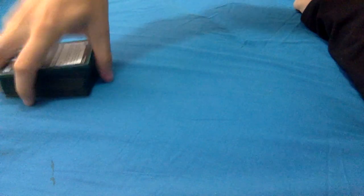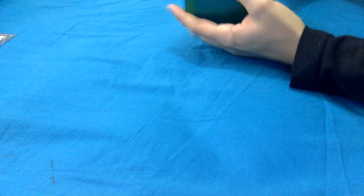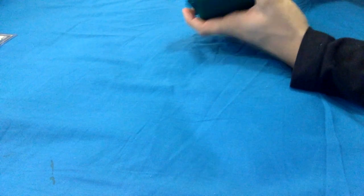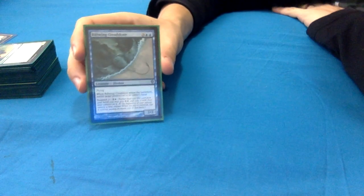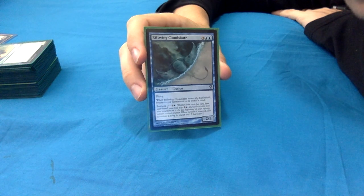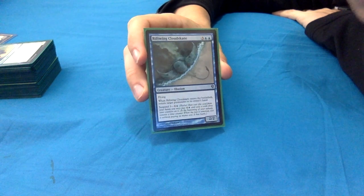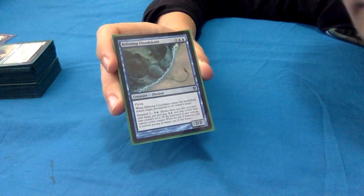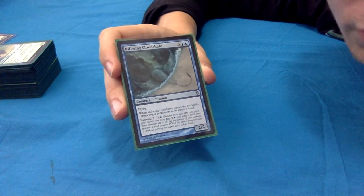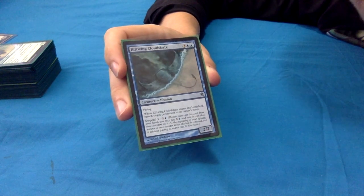Now let's go onto the non-lands - there's a lot of fun stuff here, all about that value. Starting off, Riftwing Cloudskate: 3 blue blue for a 2/2 illusion with flying. When it enters the battlefield, return target permanent to its owner's hand - so it bounces something. It can bounce something of ours to re-trigger an ability, or something of somebody else's. With Yarok out you get to return 2 things, and they could be from 2 different players.